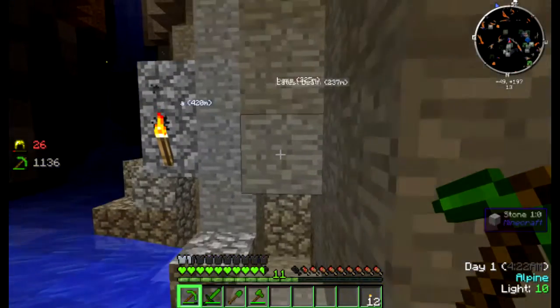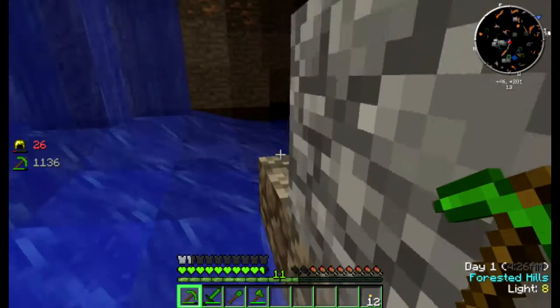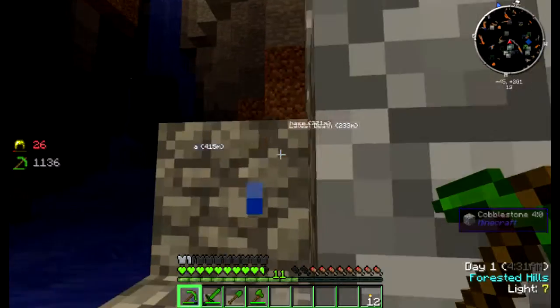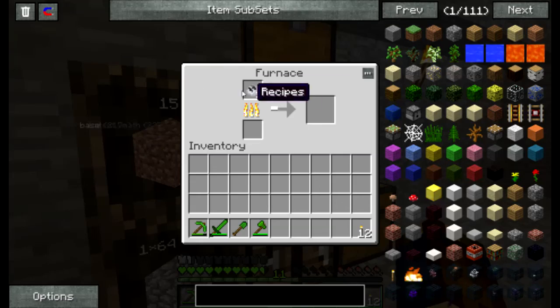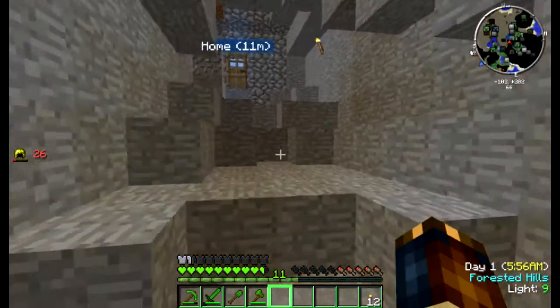I'll go back up there and I'll get a bucket of water so we can mine safely. And I'll show you a technique — you probably already saw it, but if not you'll see it now. So smelting up some raw iron stuff here, and then we'll go get some water, and then we'll go cover some obsidian.